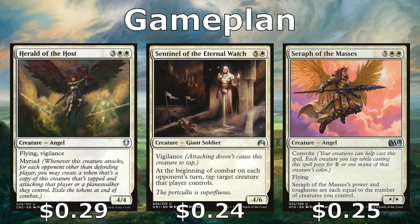An even better version is Herald of the Host — a 4/4 flying vigilant creature with myriad, meaning when we attack with it we create a token attacking each of our other opponents, and those tokens get exiled at end of turn. Sentinel of the Eternal Watch is a 4/6 with vigilance so it stays back to block and attack every turn, and at the beginning of combat on each opponent's turn we tap a creature they control. Seraph of the Masses is a flyer with X power and toughness equal to the number of creatures we control. She also has convoke, so for each creature we tap she costs one less.